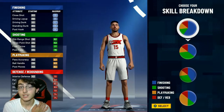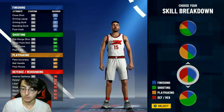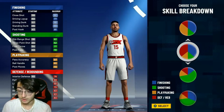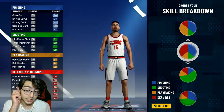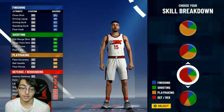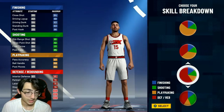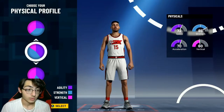I found that the two best pie charts if you wanna be an inside center — and this build can work on 2s or 3s — are going to be the defensive/rebounding and the finishing one, or the pure defensive/rebounding pie chart. For this video I'm gonna be showing you guys the pure defensive rebounding pie chart. In my opinion I think it has a slight edge over the blue and red one.